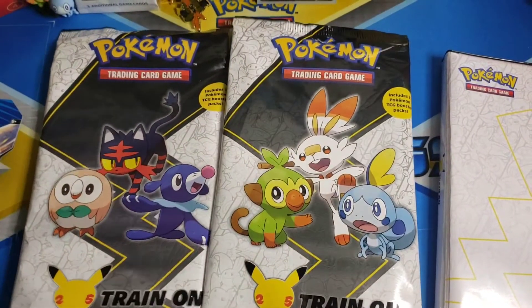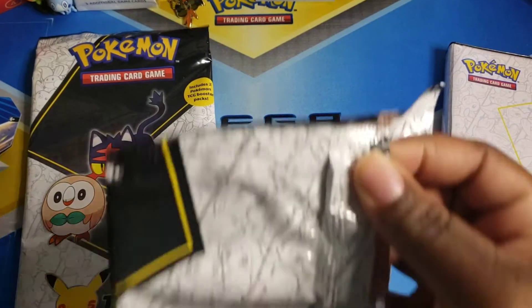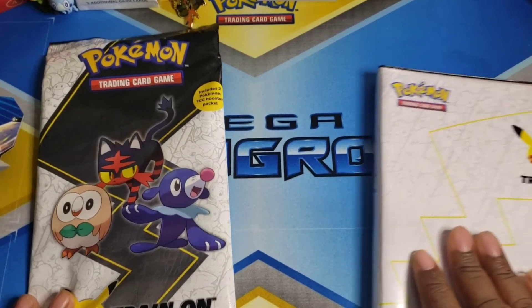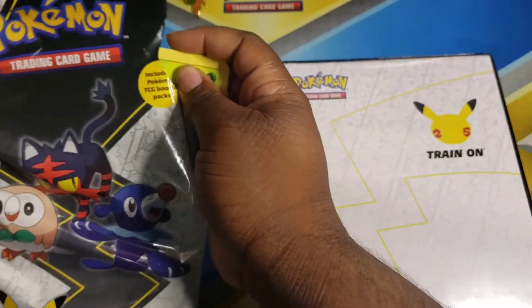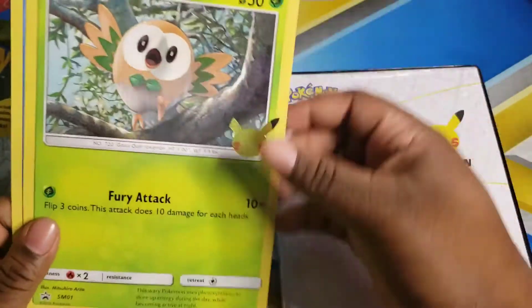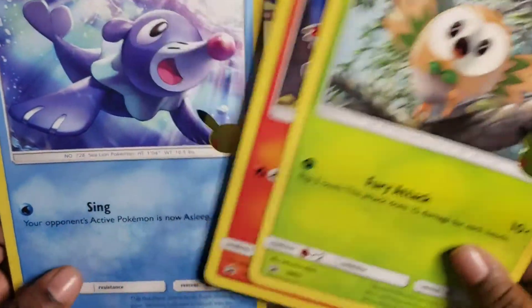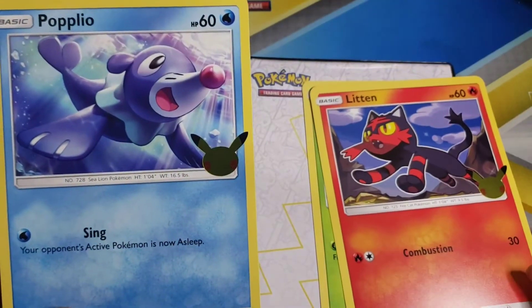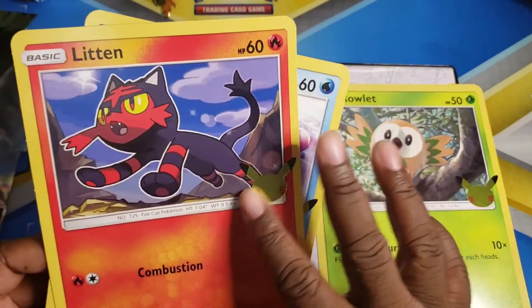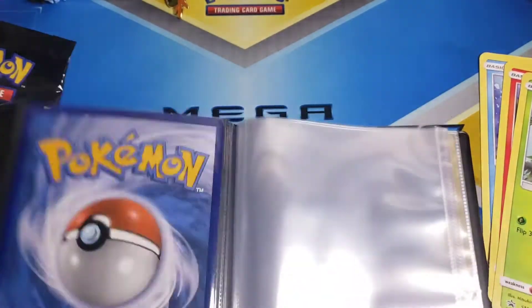Let me go ahead and get the packs out first and foremost. We're going to add our jumbo card to our card binder. Let's get our Alolan starters jumbo cards out — then we'll see what exactly is in these packs, what packs we get, just like last time. We got Rowlet, Litten, and Popplio. I actually love the design of these jumbo cards — look at that Litten and Popplio! The only thing that's holographic is the little sticker on the side. Let's go ahead and add these to the card binder.